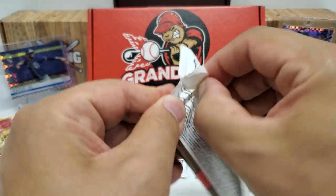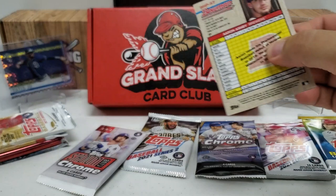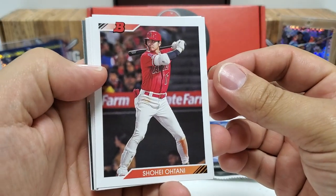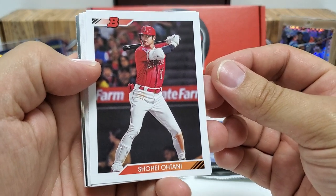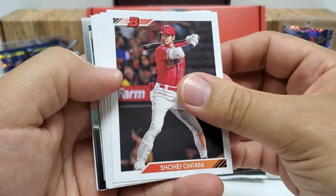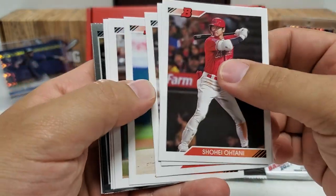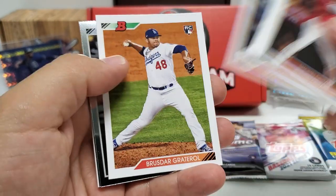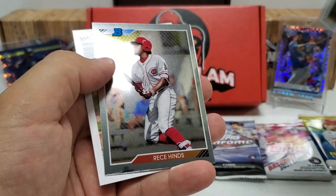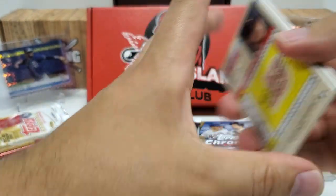Let's do our other Bowman pack — Bowman Heritage from 2020. You can get autos in this, that'd be really cool to pull one. There's a guy that's just absolutely fire — glad I did not give up on him like a lot of people did, held onto his cards for good reason: Shohei Ohtani, just a beast. Grayson Rodriguez, Leody Taveras, Shane Bieber, Jo Adell, Nolan Gorman, Bruce Dahl-Graderal rookie in our Chromes. We got Leody Taveras and Reese McGuire, and we finished with a paper Aaron Ashby. Nothing really crazy in that pack either, unfortunately.